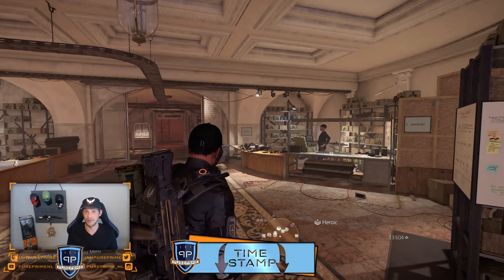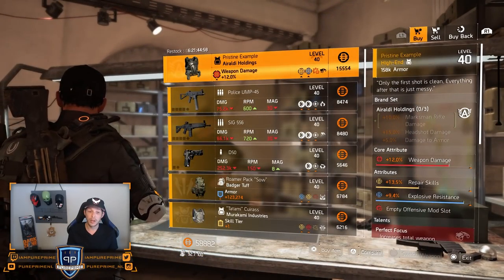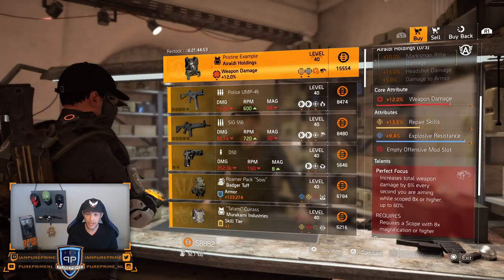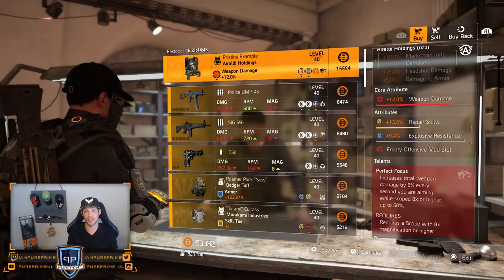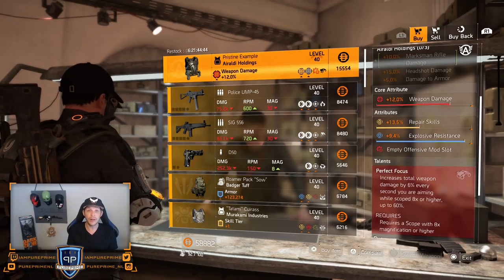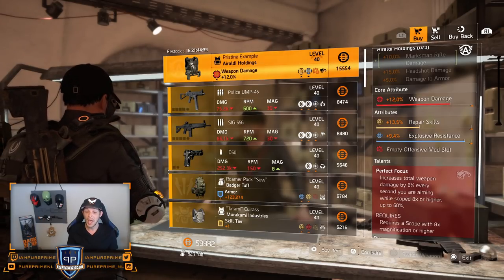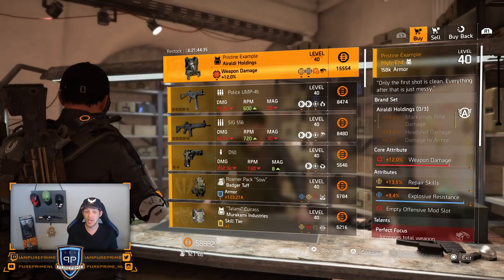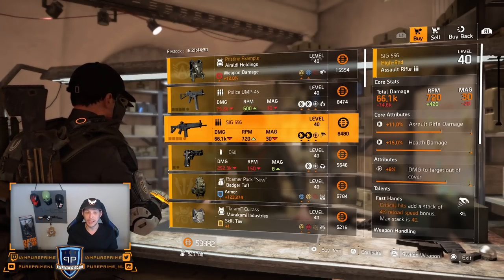Let's see what the White House sells us. A pristine example named Aroldi vest with Perfect Focus on there — 12% weapon damage, 13.5% repair skills, and 9.4% explosive resistance. This could be a very nice one: roll that repair skills away for some crit chance or damage and you'll have a very nice Perfect Focus vest.